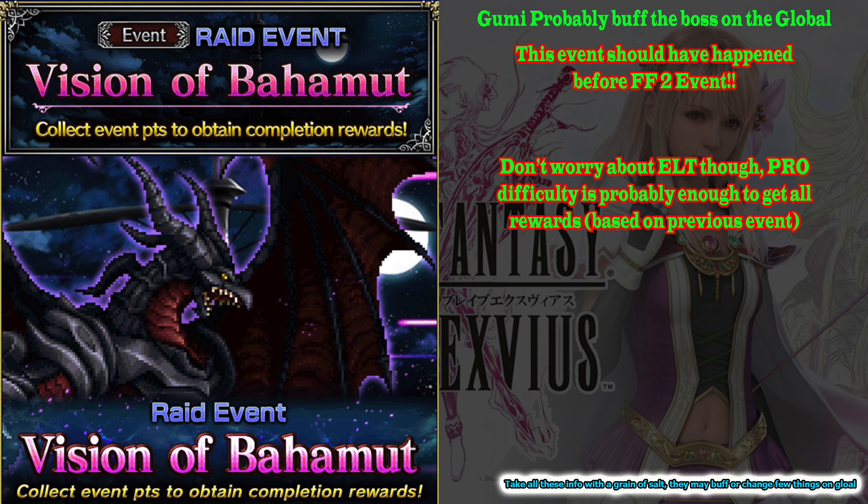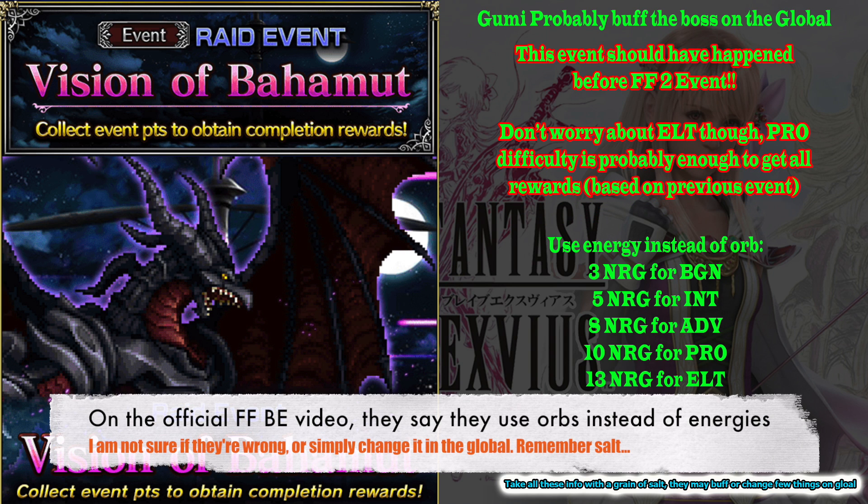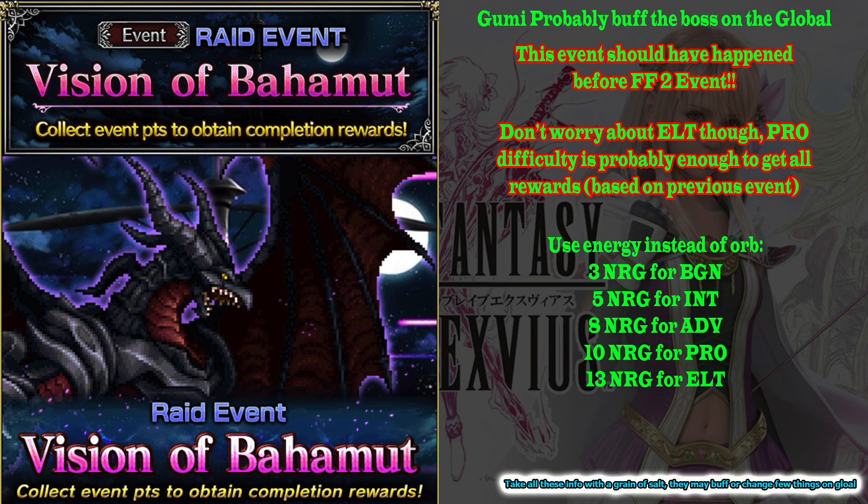Let's talk about that later when the event is available on the global. First thing you need to know is to enter this raid, you use energies, not orbs like on the previous E-Freet event. The energy cost starts from 3 for beginner, 5 for intermediate, 8 for advanced, 10 for pro, and 13 on Elite difficulty.